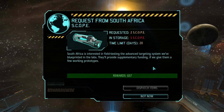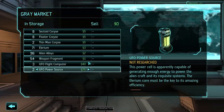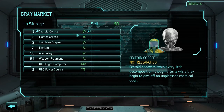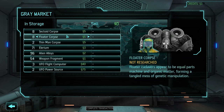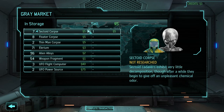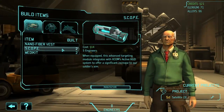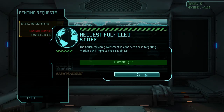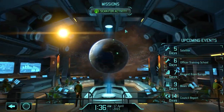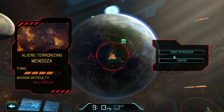You want scopes? I guess I can deliver that. I need more credits then. I don't want to sell all of the sectoid corpses, and I don't want to sell alien alloys or weapon fragments either — these are way more important than corpses. This is the terror mission. This is going to be fun.